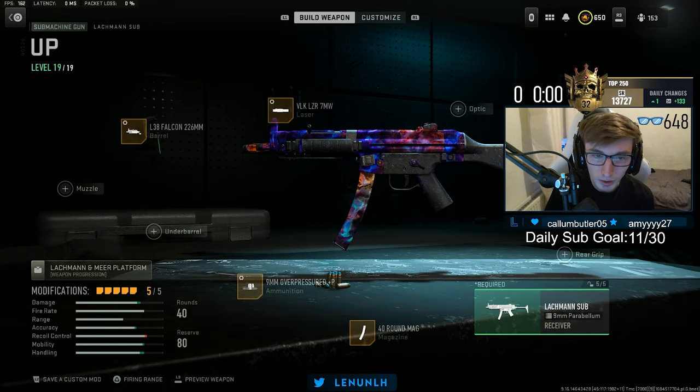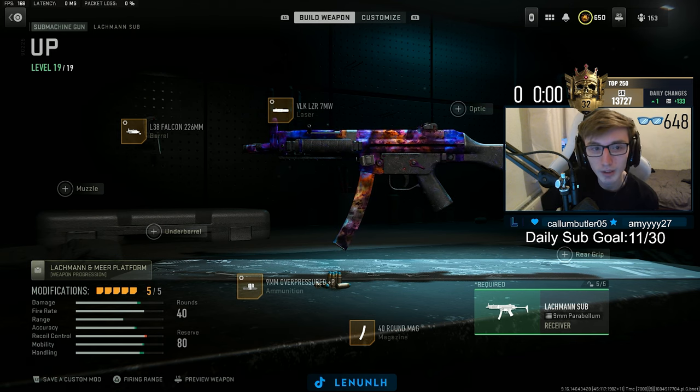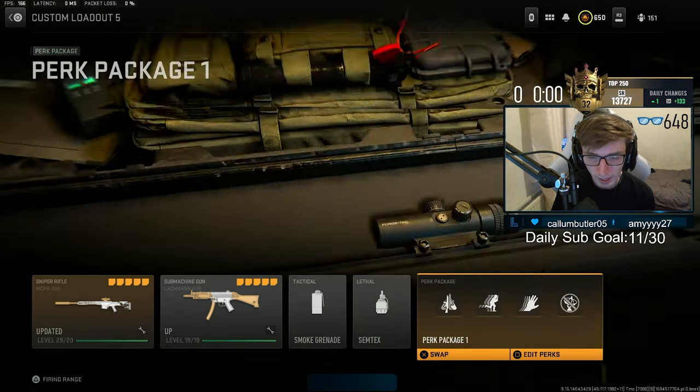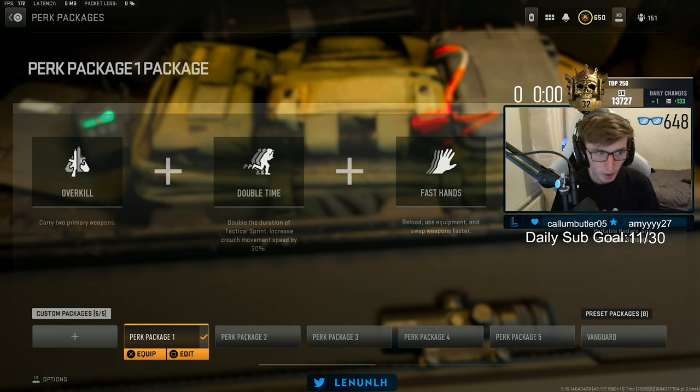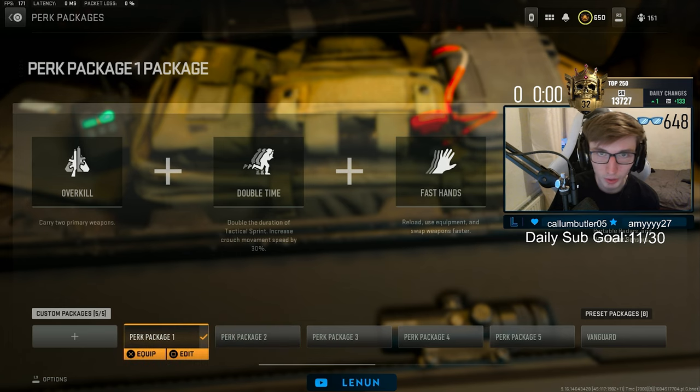It's a quick little build with slightly quicker ADS, and it's got the laser on — I feel like you kind of need that with a sniper. Smoke, Semtex — that's always going to be there — and the same perk package. I use Overkill, Double Time, Fast Hands, Ghost. But you can use High Alert on a sniper class. I feel like High Alert might be beneficial on a sniper just so you know when you're getting looked at, but I'd still stick with Ghost.